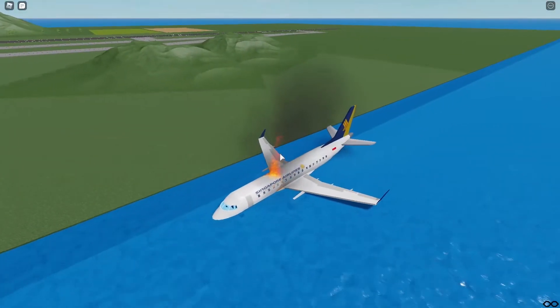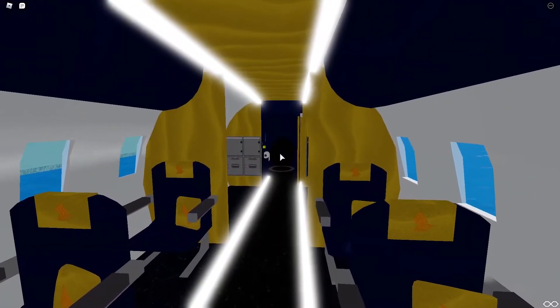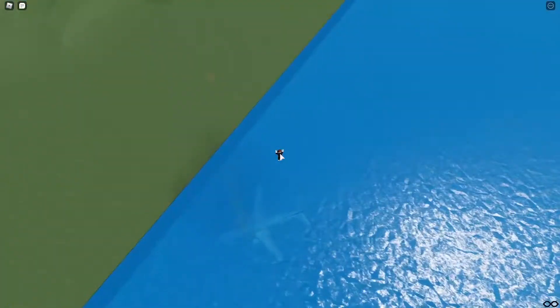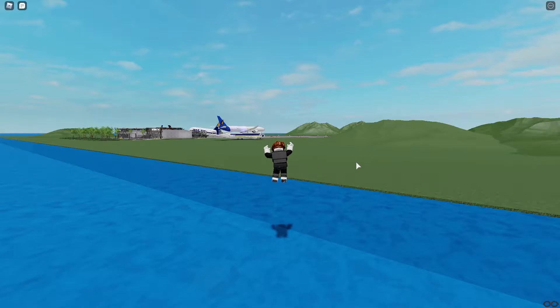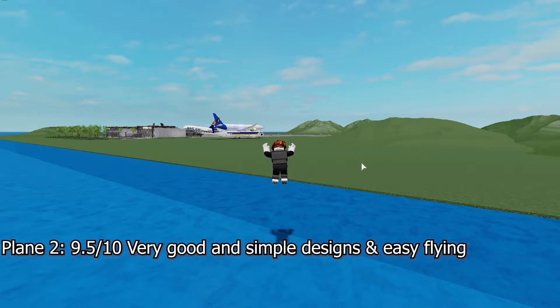All right, before the plane sinks into the water let me rate it. The designs are very simple. I just realized there's a toilet — I didn't even check! We're sinking. All right, so for that plane it's a very nice plane, very good flying — nine and a half out of ten.